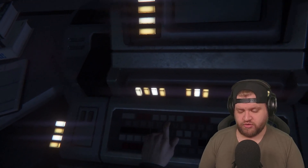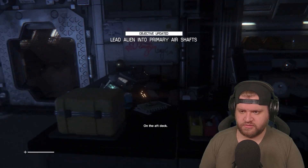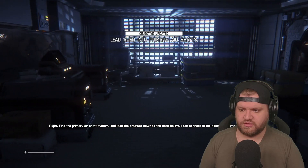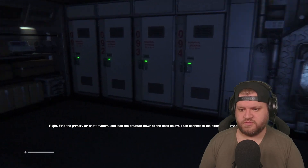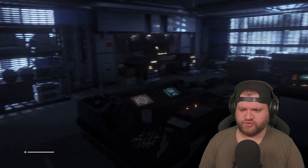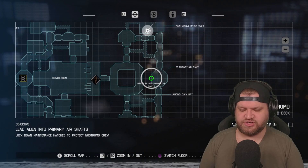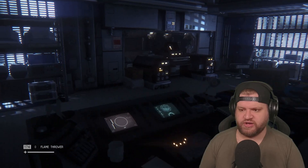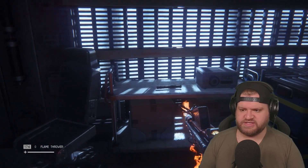This should be the last one, right? Find the primary air shaft system and lead the creature down to the deck below. I can connect to the airlock system through my terminal. Of course you can. Helpful. Into the primary air shaft. So out here, turn right and go straight down. Piece of cake, right?